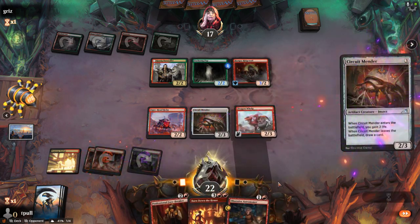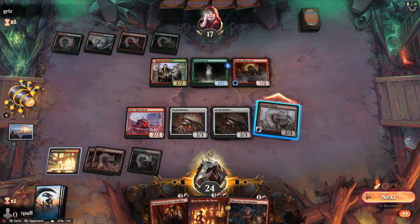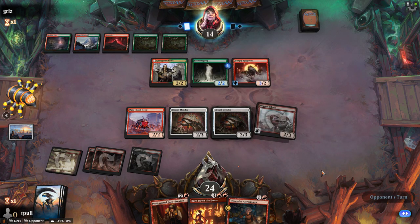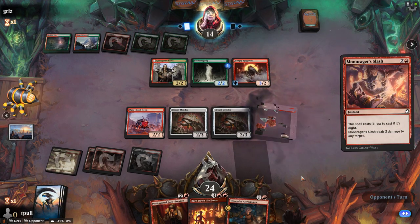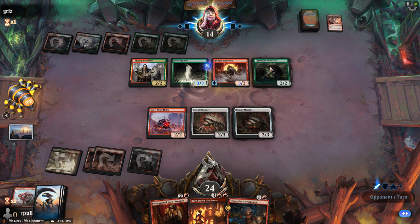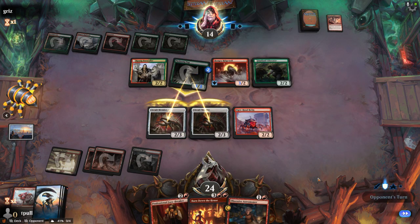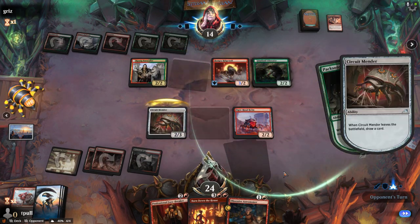Let's do Circuit Mender and we'll go ahead and fly over the head and hit him. I'm going to start getting stuff back with Packs on Pup — they got rid of our flyer. They still have yet another cheap spell and they can destroy a Circuit Mender with that if they have just one mana. And they're already willing to get the life back. I'm kind of happy to trade that early instead of getting up to a 4/4 or a 5/5.